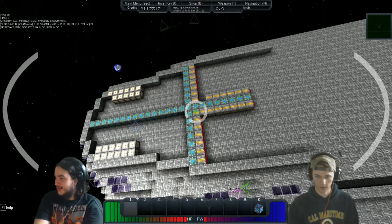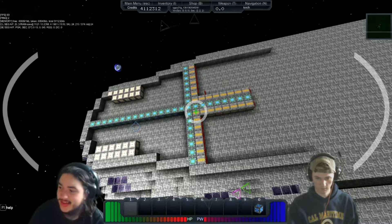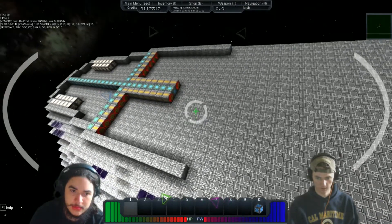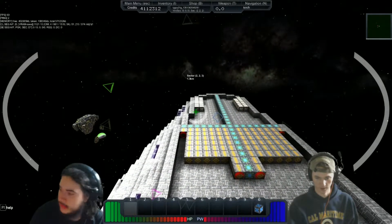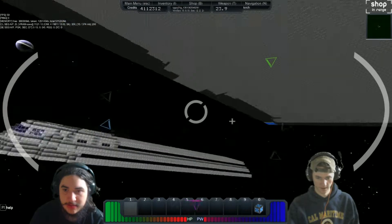Symmetry mode placed down — alright, odd symmetry, ZY plane. There you go. Perfect. Now I can... 555 blocks of engines. There we go — perfect. That should give you a little bit more movement capability.